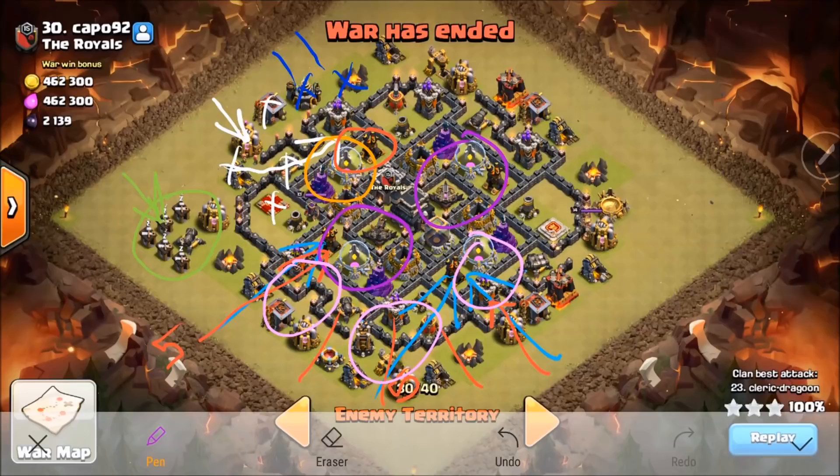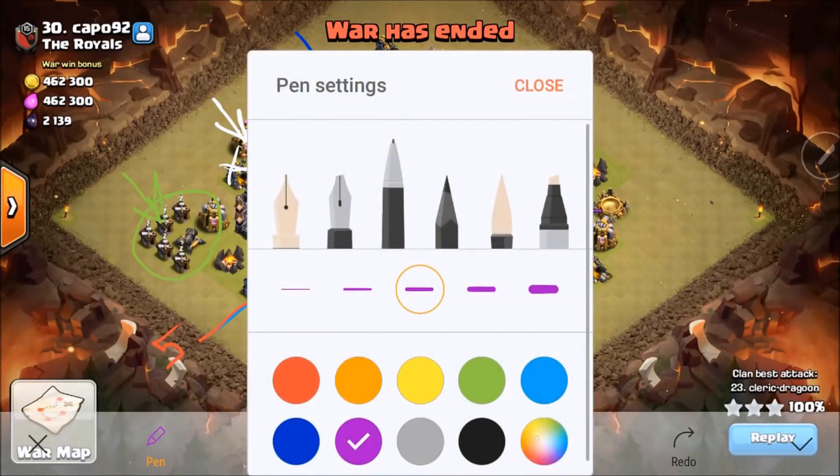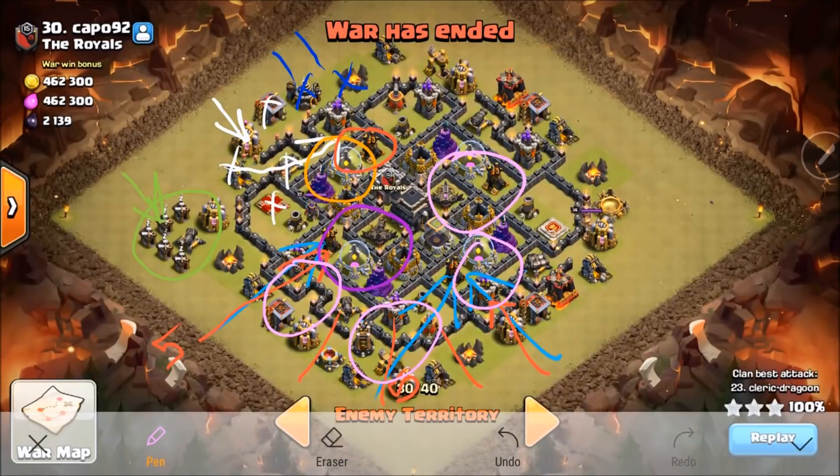I've got two rages, three or four haste, a poison, and a skelly. That last spell could either be a haste — it just depends on what I need done on this section of the base. If I can get away with a haste, I'll swag the rage. That's what's going to happen, but if I need it, you just gotta watch how everything pans out.